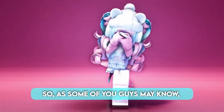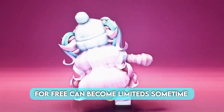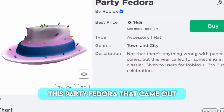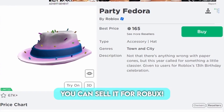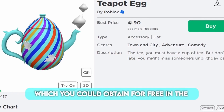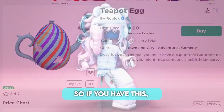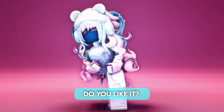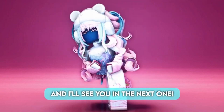As some of you may know, some items that Roblox releases for free can become limited in the future. For example, this party fedora that came out years ago suddenly became unlimited, and if you own it you can sell it for Robux. Anyway, this teapot egg, which you could obtain for free in the 2018 egg hunt, has become unlimited. So if you have this, you can sell it for Robux.